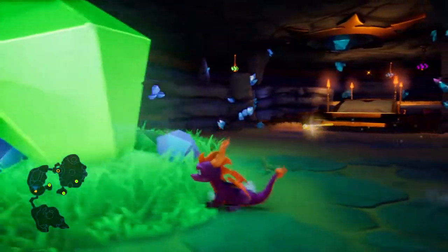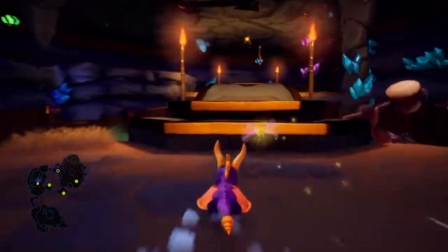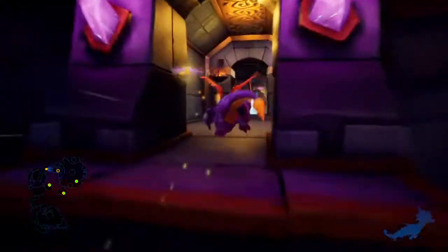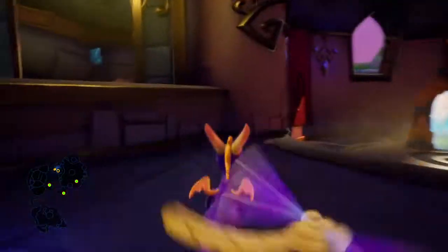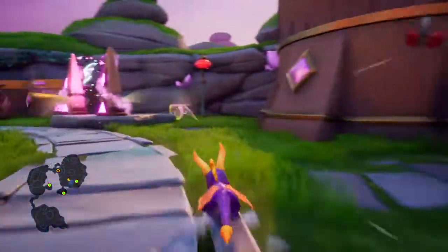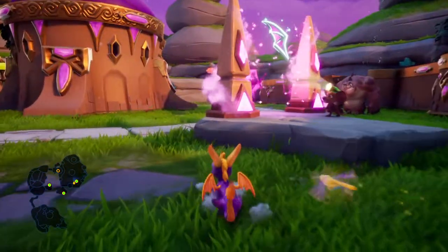Greetings ladies and gentlemen, and welcome to a little shortcut that I found in Gateway to Glimmer. This is for the first time you're actually going through Glimmer without the climb ability. As you know, Activision and Toys for Bob have removed the little cheese that we could do with the green gem over there.